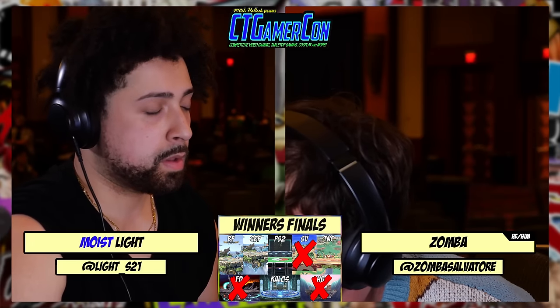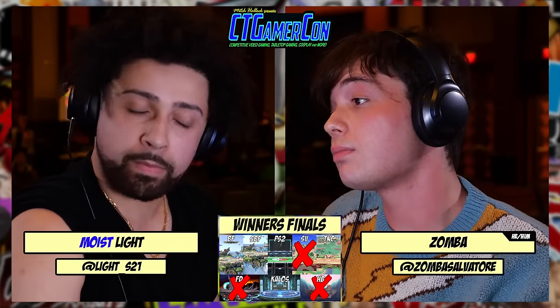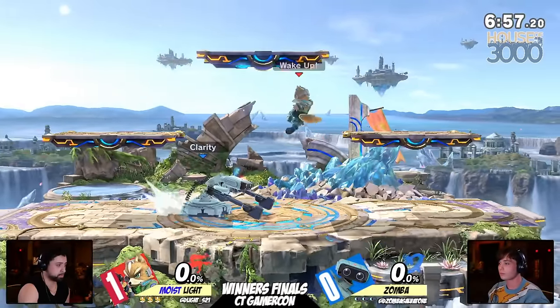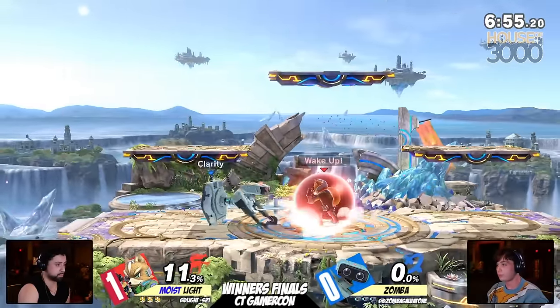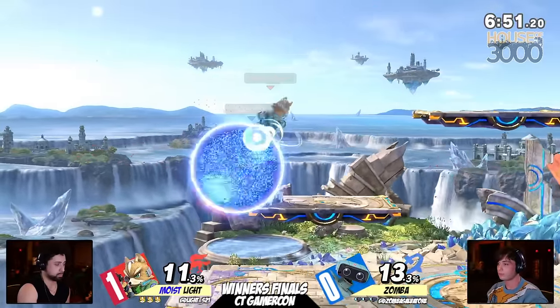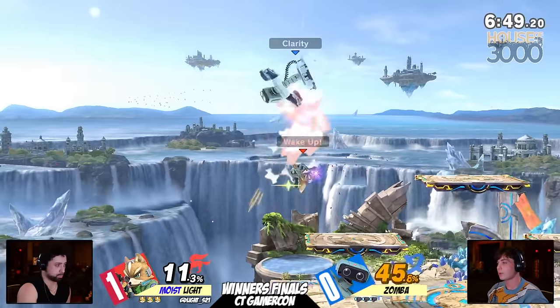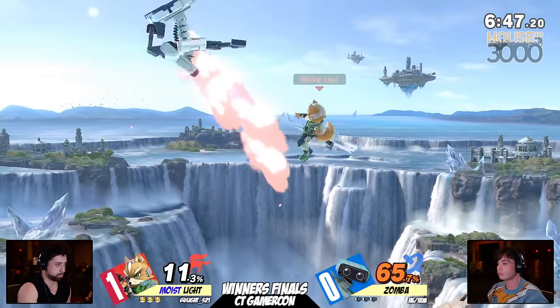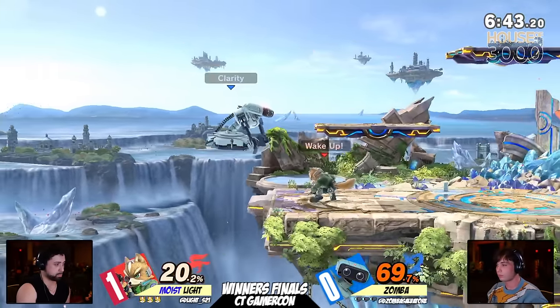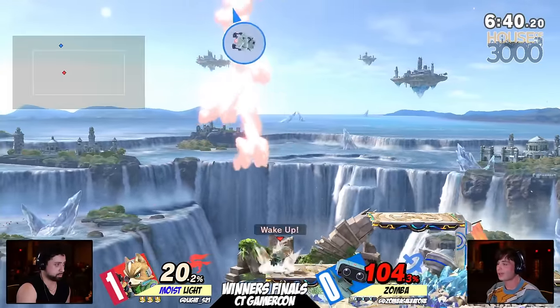We're going to run right back into the next game. What does Zamba need to do to slow it down? Just not approach like he's been approaching. How many times did we see Zamba roll into Light? And then Light was just like, bet, I'll find the up tilt. But already here, going to Battlefield to try and find another escape option. The problem is you're trying to escape versus one of the most aggressive players in the game, and that's just not going to happen.